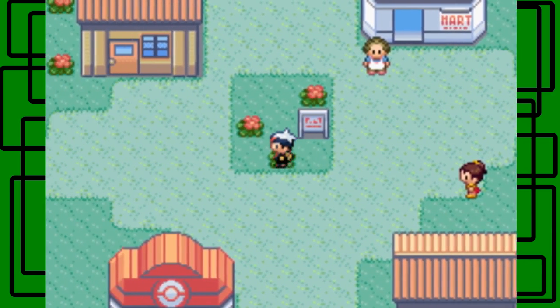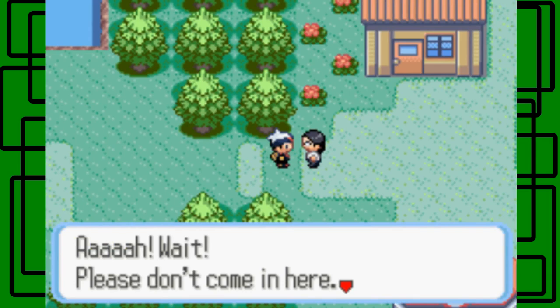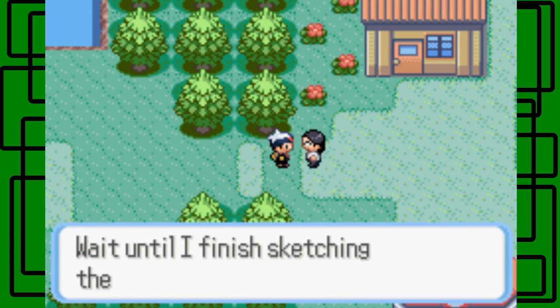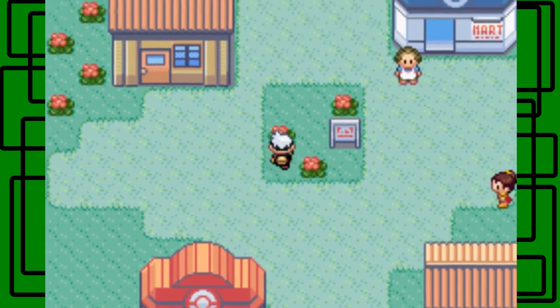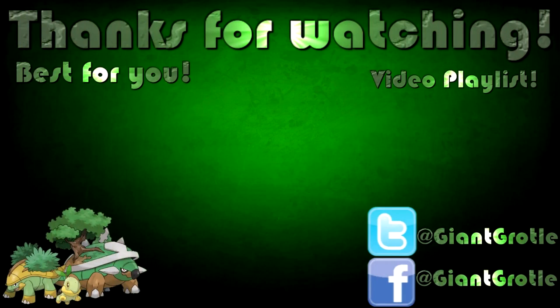So there's one thing I want to do before I end off this part — I want to go west of Oldale Town, which by the way we're in Oldale Town now, I forgot to mention that. This guy will stop you saying wait, please don't come in here — I just discovered the footprints of a rare Pokemon, wait until I finish sketching them. So I'm gonna end the part off right here. This has been my Pokemon Ruby Redo Walkthrough Guide part one. The next part will take on Route 103. This has been GiantGrodal — I hope to see you guys next time on my Pokemon Ruby Redo Walkthrough Guide. Have a great day, bye!